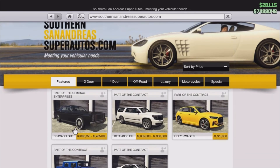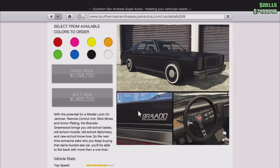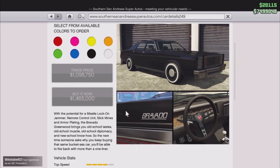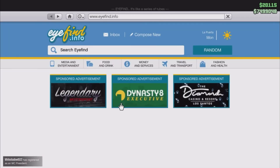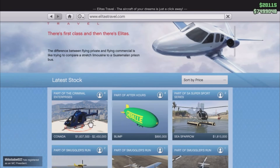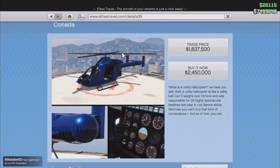Up next on Southern San Andreas we got the Bravado Greenwood — that's how you pronounce it. As you can see, it kind of reminds me of the car from the movie Men in Black. It's literally like the car they drive in that movie.